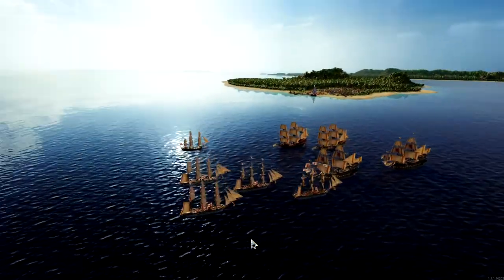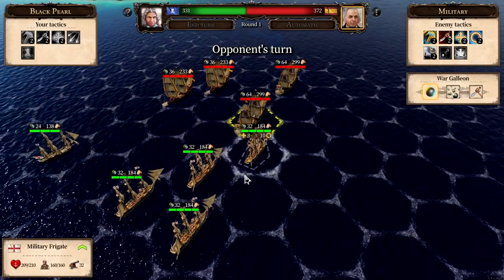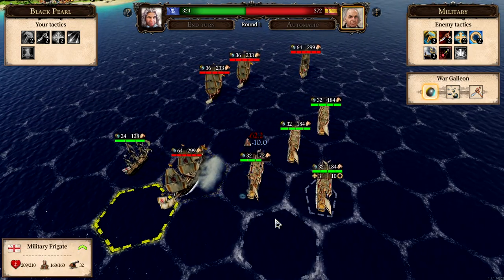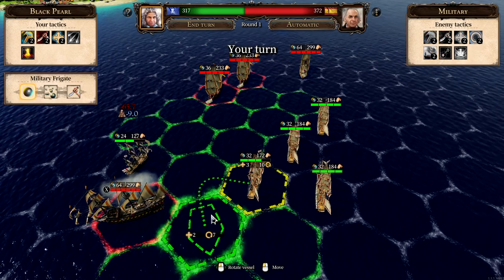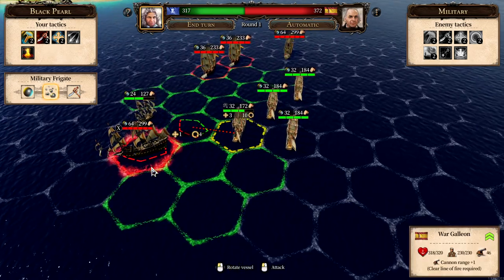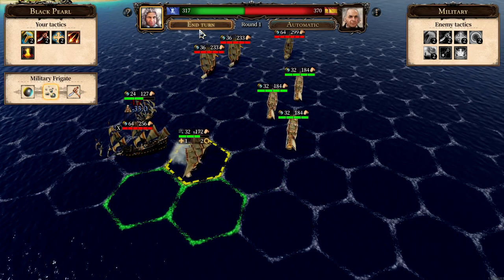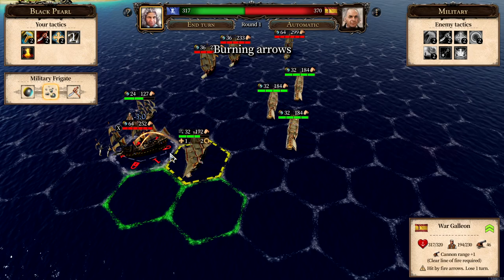We have five ships and they have four, but it looks like they begin. He's heading over here to shoot, so if I fire with both sides — that is a strong ship. I will try to weaken him. I'll concentrate on this ship, make a turn over here and then fire. Can we do anything fun? We can lock him for a turn with some fire arrows, then move a little bit and fire.